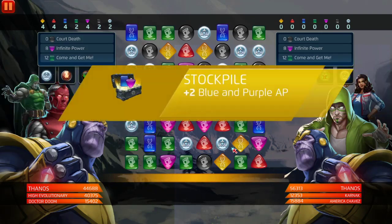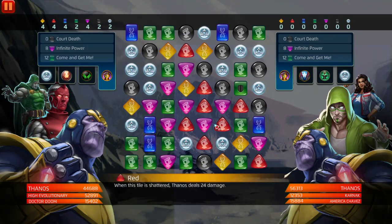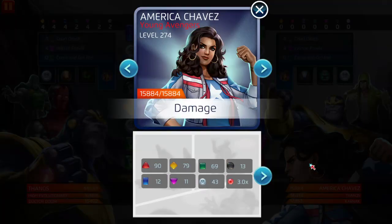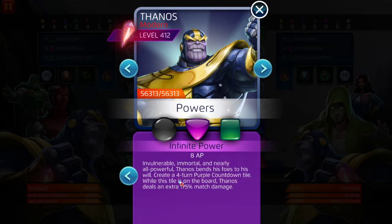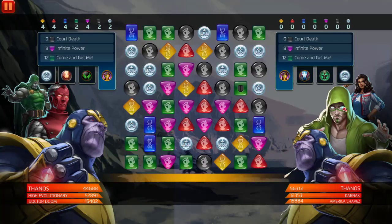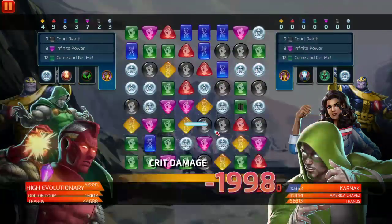We're going to use boosts to speed things up. This is a weird team — something I wouldn't normally use, but on a three-star land account I'd probably use this team if I had them max champed. Mind you, this is a three-star land team going up against Karnak and America Chavez, which is very annoying. I'm pretty sure they have Thanos's purple at level five — this purple increases his max damage by 260.